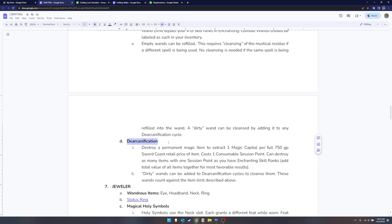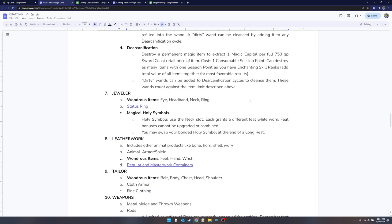You might also want to refer to my containers videos to see how to use a bandolier to keep wands ready. I dubbed the cleansing process 'de-arcanification.' You can use it to destroy a magic item and get magic capital out of it. Interestingly, if you create and then destroy an item, you'll actually get more magic capital out than you put in. You can also toss dirty wands into de-arcanification cycles to cleanse them — so if a wand had magic missile, you clean it out before loading mage armor.